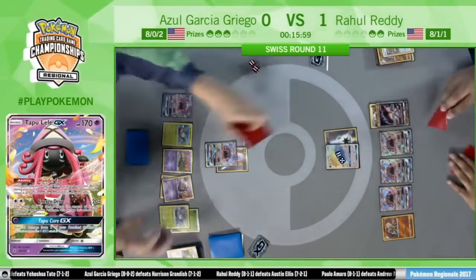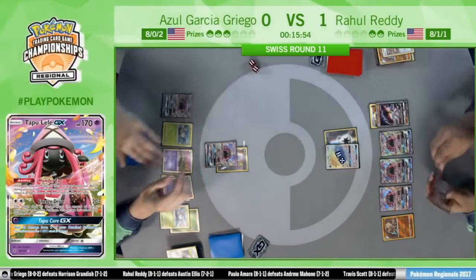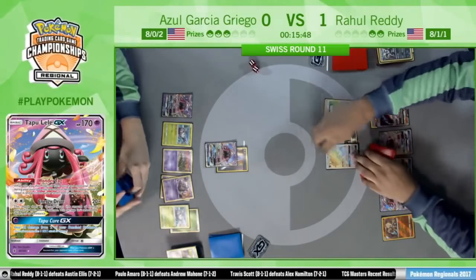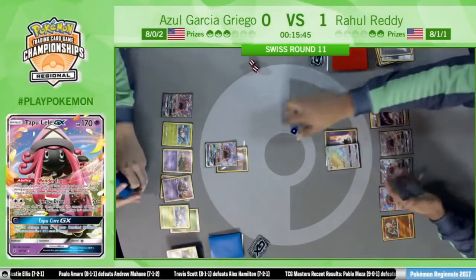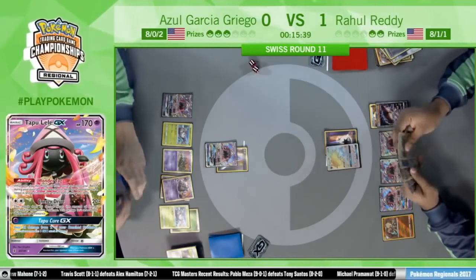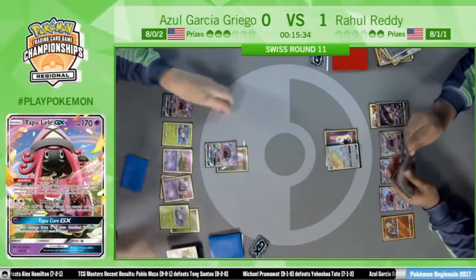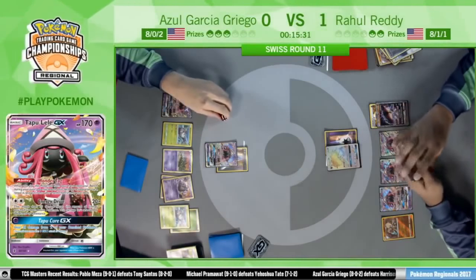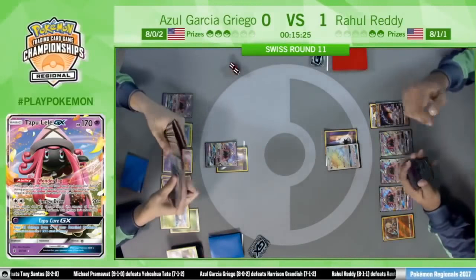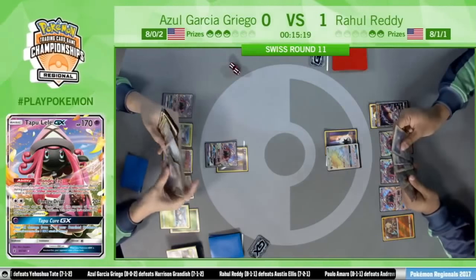He just takes a Zoroark off an Ultra Ball — not really any other option. It's definitely just trade fodder. He doesn't find the Puzzle of Time off that, but he does have the Max Potion and drew another Double Colorless, really limiting Azul. Now Azul really has to draw the Rescue Stretcher. Rahul has basically blanked Azul's last turn, putting pressure on this Tapu Lele and giving himself more outs to knock it out — he doesn't need that Choice Band Kukui play anymore.